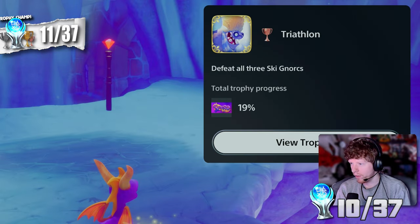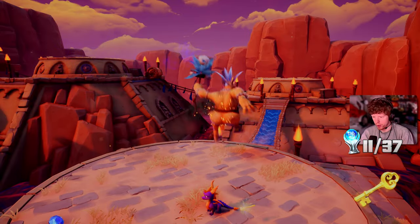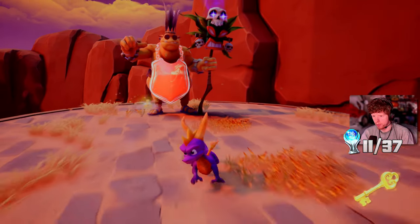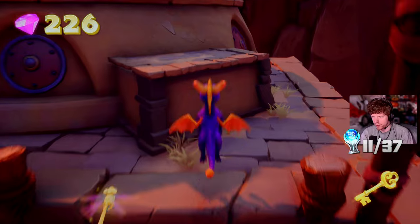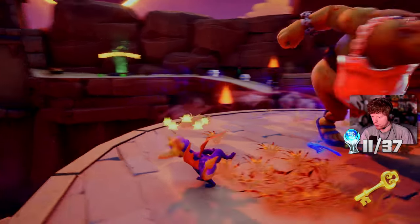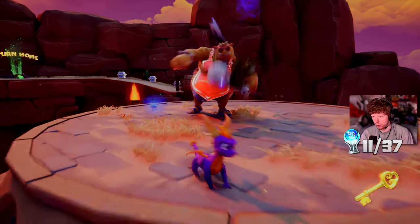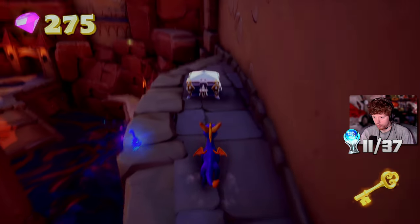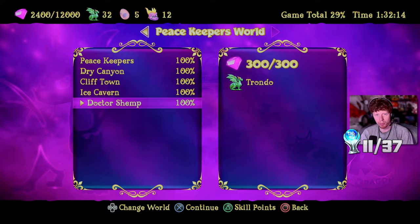Trophy - Triathlon, defeat all three ski noughts. Beautiful. He runs, so burn his ass. We're going to have to do that a couple of times. When he does that spin, I can burn him. Yeah, there we go. One more hit - we'll see what he does this time. A spin again. Got him quick - as soon as he misses, there we go. Nice. There's the locked chest which will probably give me 100% in this area.